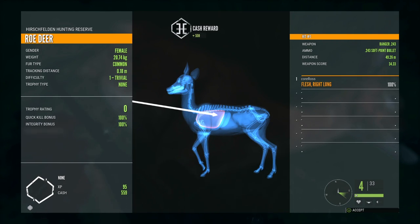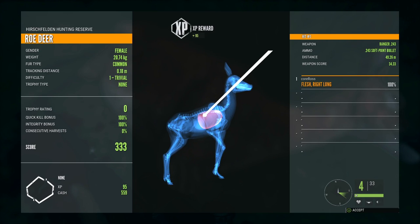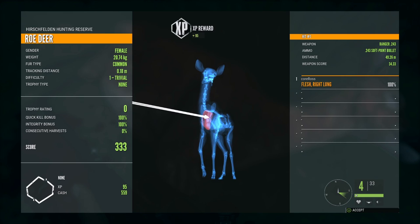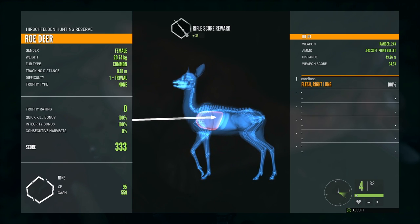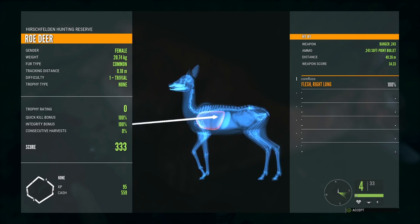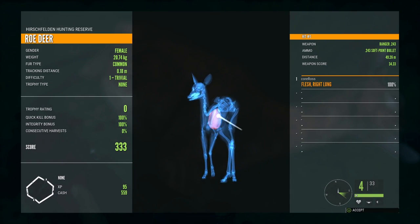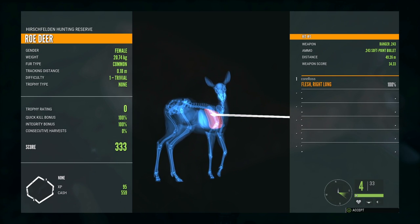We can see - I shot him in the right lung. That was a one-shot kill, so I got a quick kill bonus, an integrity bonus, and no consecutive harvest since it's my first kill taken down today. On the right-hand side you can flick between different shots if you take multiple. You get XP and cash, and you get a rating.